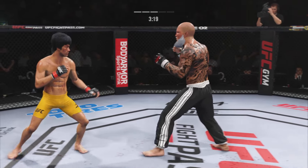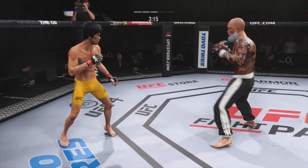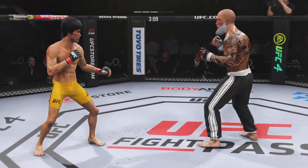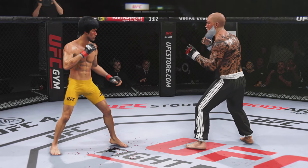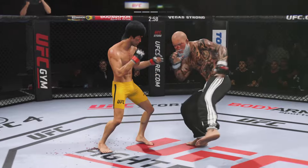A nice shot there defensively to raise the guard and prevent any damage. Those hands never leave where they're supposed to be, and if you do that most times you block the shot. Stay relaxed. Big kick lands. Pretty good counter jab to the head by Lee. Great head movement there — he slips his head off the center line. It's almost like he can telegraph when the punch is coming, and when he sees it, he makes a slight little movement right or left to get out of the way.